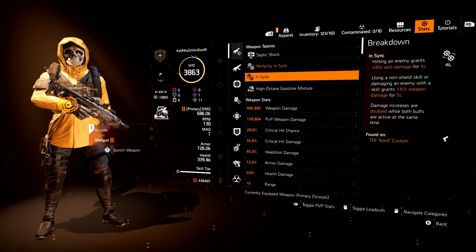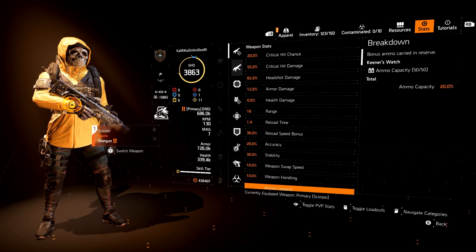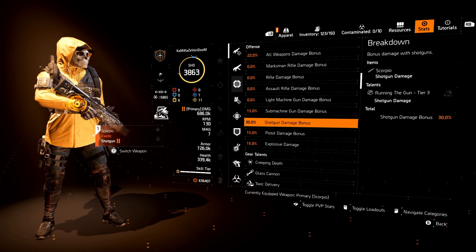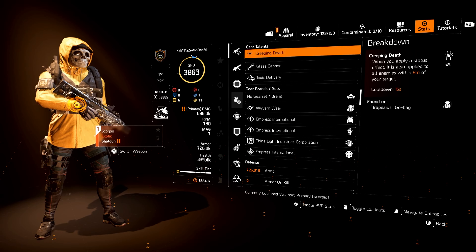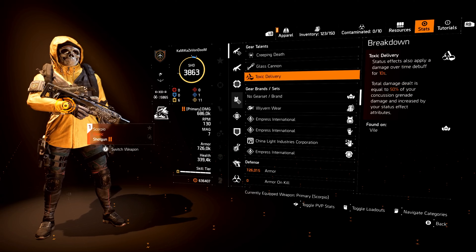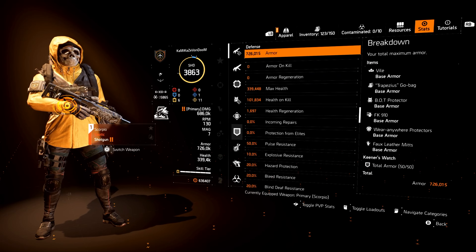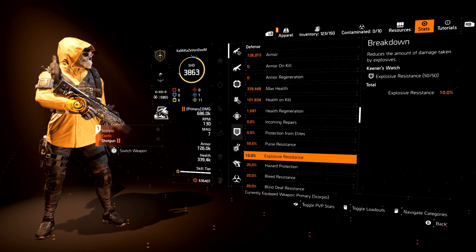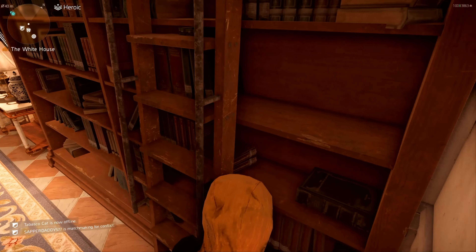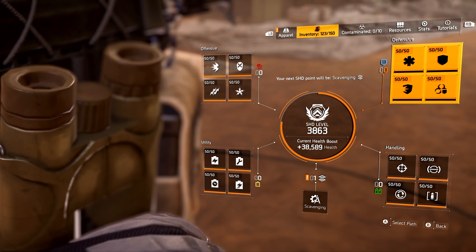Looking at the stats for the Scorpio: 6.85 weapon damage, 20% on the chance, 55 damage, 65 headshot. On the offensive tab, we're at 22% all weapons damage with 30% shotgun, so every time I'm starting off with the Scorpio, we're at 52% damage bonus total. Gear talents: Creeping Death, Glass Cannon, and Toxic Delivery. Glass Cannon amplifies all damage, Creeping Death spreads status effects, and Toxic Delivery does damage over time. Defensive tab: 726k armor, 339k health, and 10% explosive resistance.